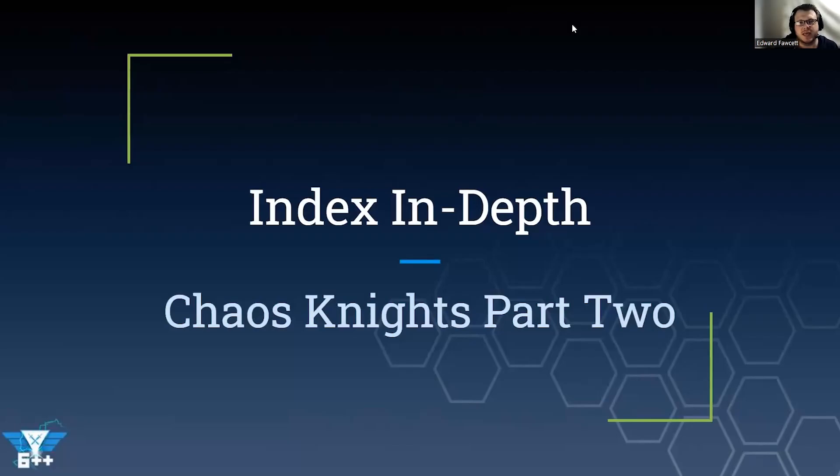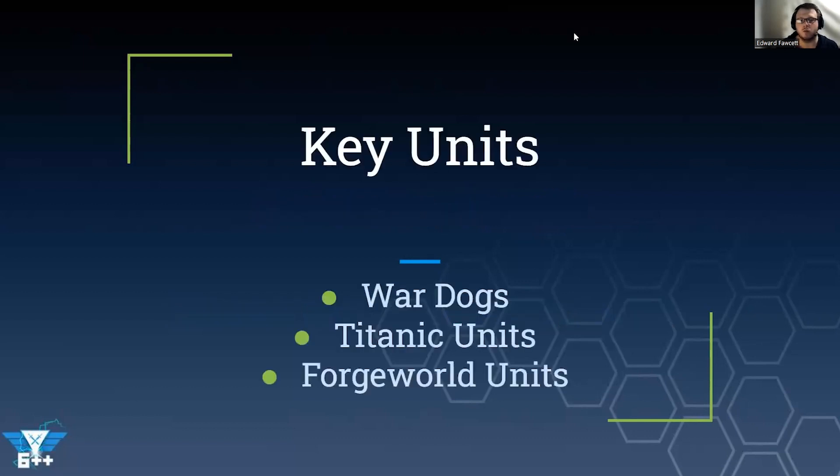Welcome back to part two of the index in-depth series for Chaos Knights. In this series we're going through all of the army's indexes. Part one covered the army rule, detachment rule, enhancements, and stratagems. Part two looks at the key units, broken down into war dogs, titanic units, and Forge World units.